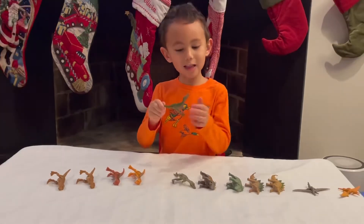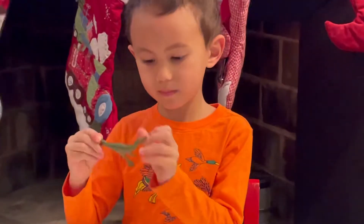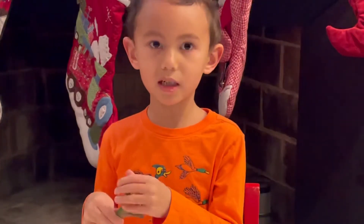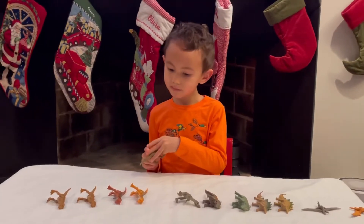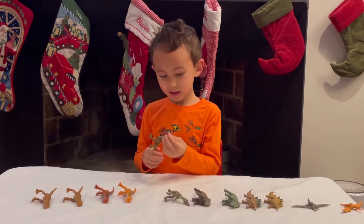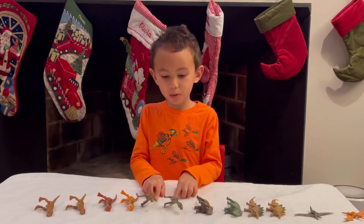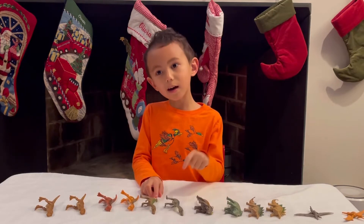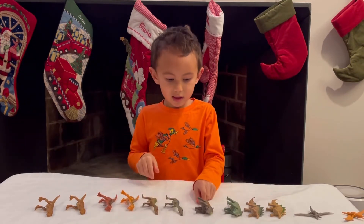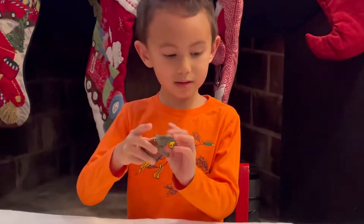Next we have the new generation of the Jurassic World Camp Cretaceous mini action Baryonyx. There are actually three new generations of the Camp Cretaceous Baryonyx. I only know two Baryonyxes that are in Camp Cretaceous — their names are Chaos, and I forget the other one. I have them right here in mini action form, but I don't have the huge sound strike versions.